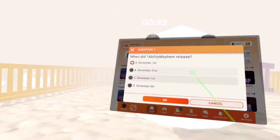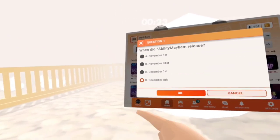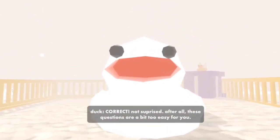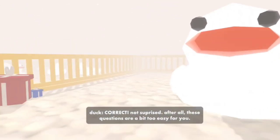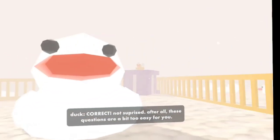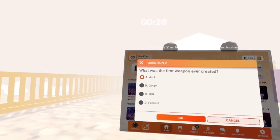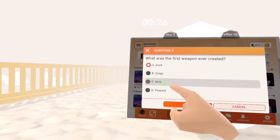When did Ability Mayhem release? The answer to this is December 8th. What was the first weapon ever created? The answer to this is Milk.